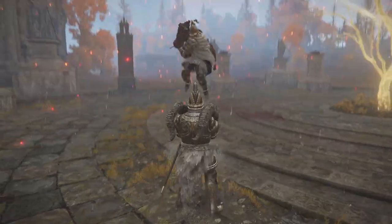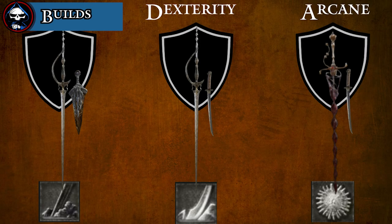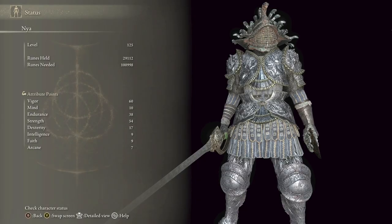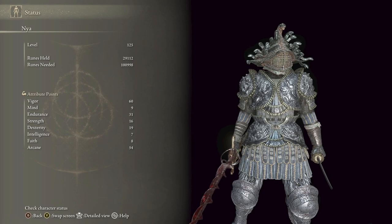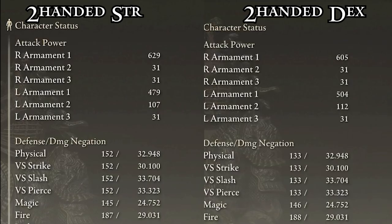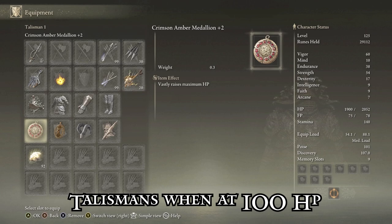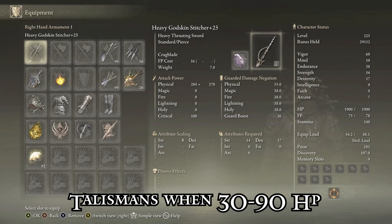Trag Blade is probably the best ash of war you can use against someone with high poise, guaranteeing a poise break on someone that might otherwise tank your hit. The HTS can run a number of different build options and still be quite viable. The Bloody Helice with an offhand occult Wakizashi can be incredible in an arcane build, but every other build favors the Godskin Stitcher. A pure strength, dex, or arc build are all optimal, running heavy, keen, or arcane infusions respectively. Get 60 vigor and enough endurance to carry your maximum equip load, then pour the rest into your chosen stat. Dex is generally considered better for the access to higher one-handed damage, making more effective use of an offhand dagger. Spear talisman is a must, and you can choose between Claw Talisman for consistent damage or exultation talismans if you plan to run a status build.